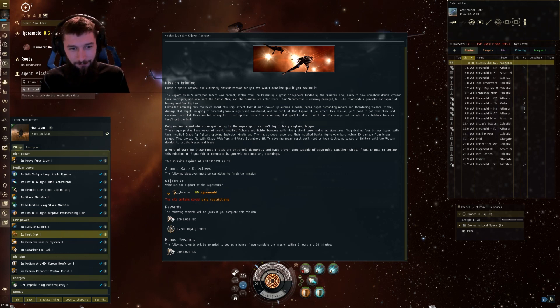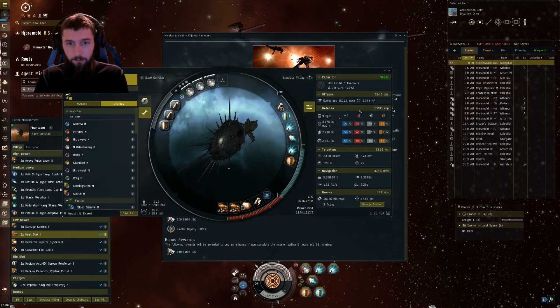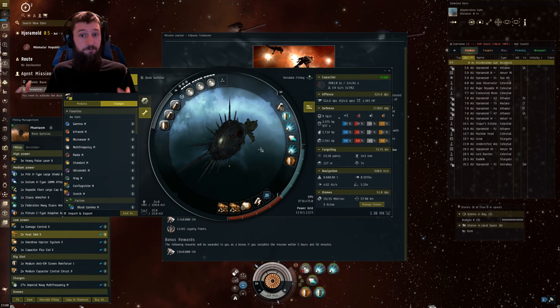But for the sake of completing every single burner, we're doing this one, and I got the guide for you today. I've put everything together. First and foremost, we're going to go over the fitting — I'm going to open up the fitting window here. We have a Phantasm.